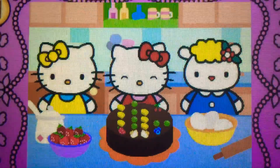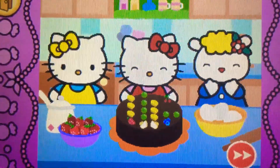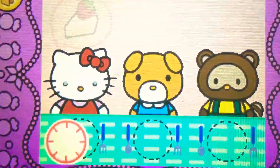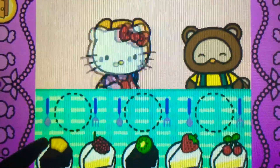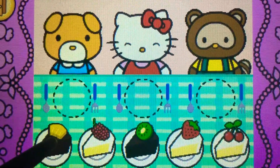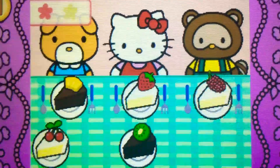Whoa! Hello Kitty's cake looks yummy. Come on! Hello Kitty wants to share cake with friends. Watch carefully. Remember what each guest wants before the time runs out. Drag the correct food or drink to each character. Uh-oh. Brilliant.